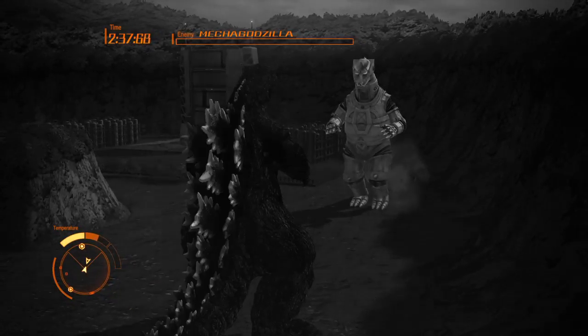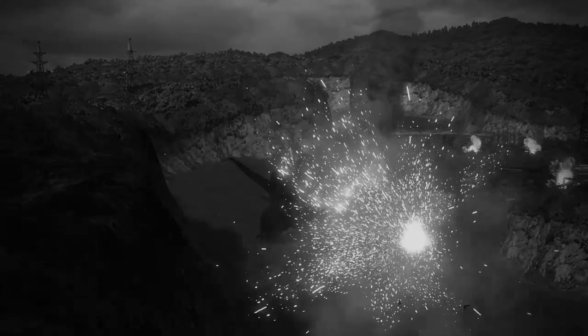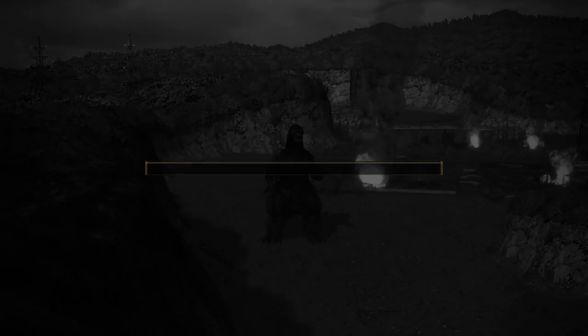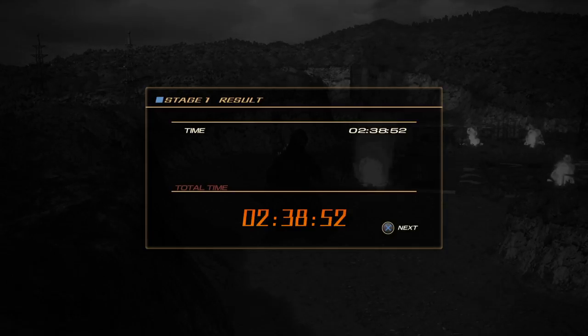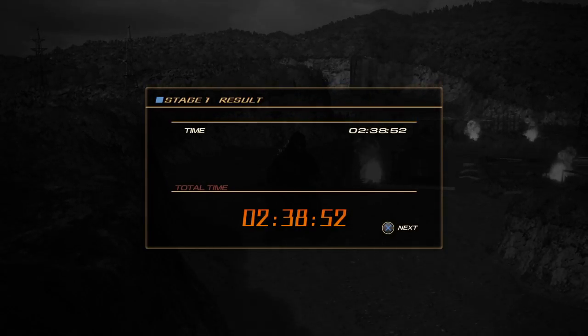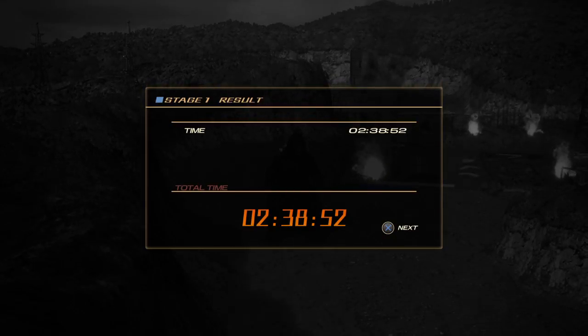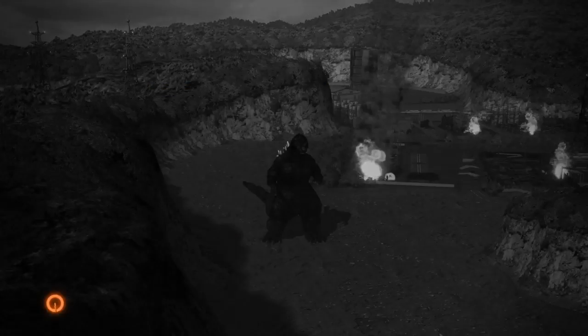Now let's dig deep into the abilities. The first one is pretty self-explanatory: eye lasers. Shin Muto Gigan can shoot lasers from its eyes — it's the Shin emphasis, and it's also a regular Gigan thing anyway.